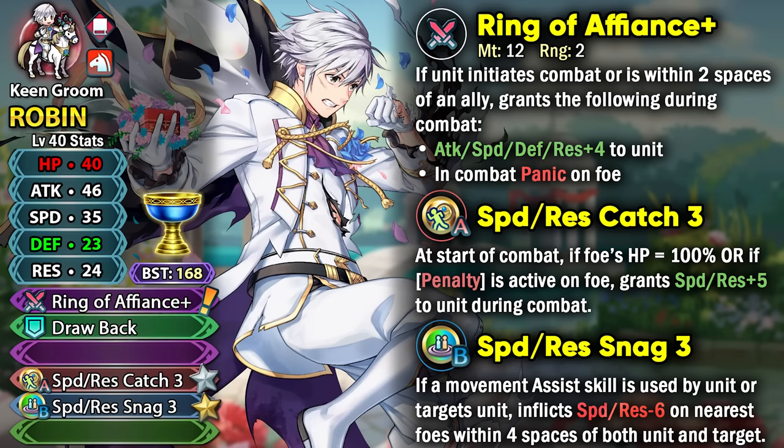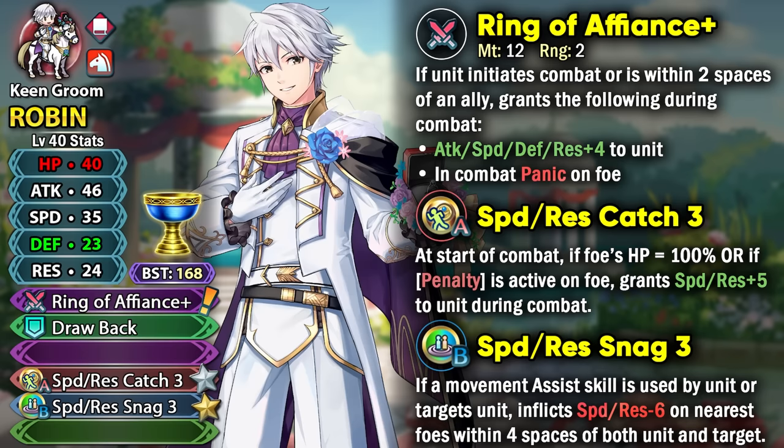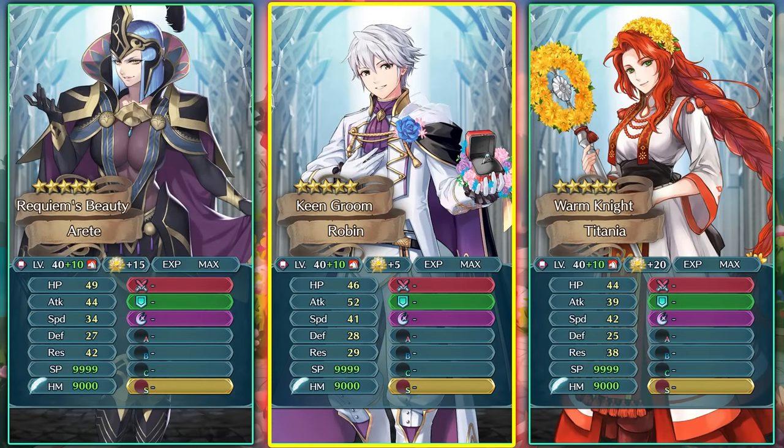His attack stat is pretty good at base 46, which is going to help him nuke hard. Compared to other Red Mage Cavaliers like Arete and Valentine Titania, he hits a lot harder. He's almost as fast as Titania, but he doesn't have as much resistance as either of them, so he's not going to get as much damage out of something like Iceberg and will mainly rely on his attack stat to do damage.